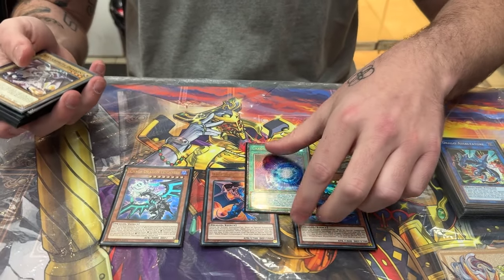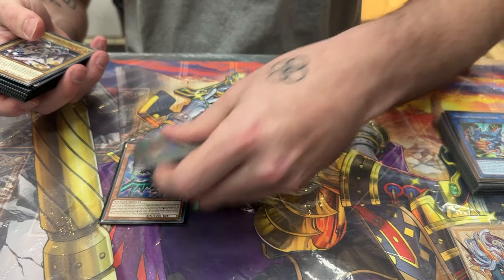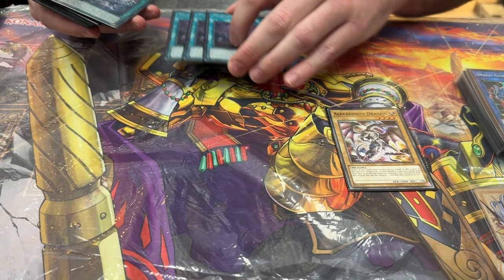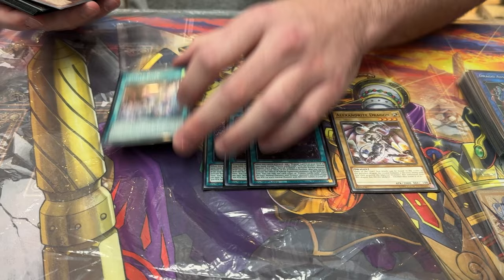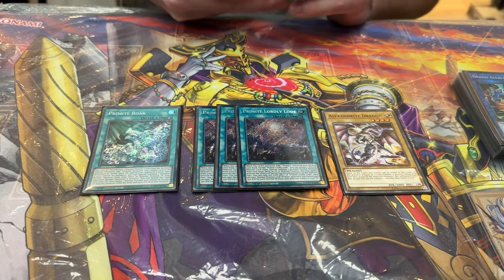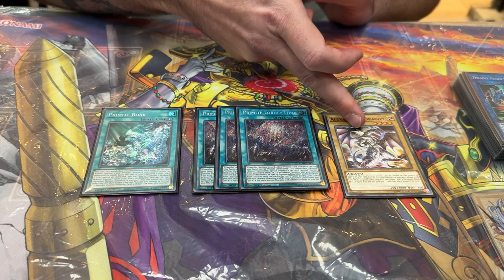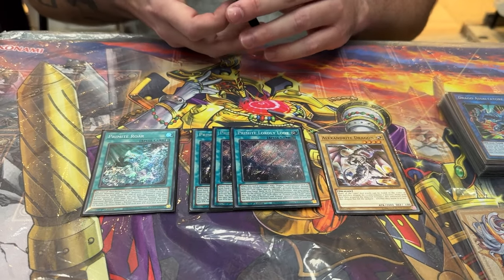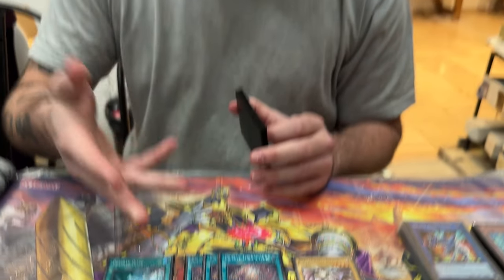Chaos Dragons with the one-of Chaos Space are fine as extenders — not incredible — and usually I side them out for more hand traps. Then the Primate engine, which is one Alexandrite Dragon, three Load, and one Roar. This is essentially a one-card Seals, and since we're playing Fallen of Albaz, Seals is actually really good in this deck because it becomes two or three more interruptions.